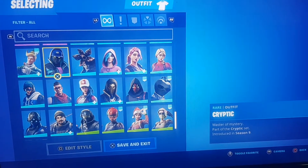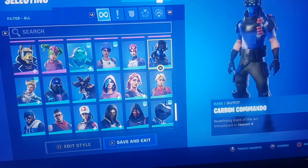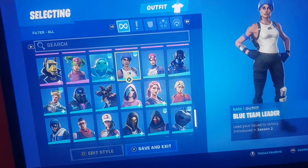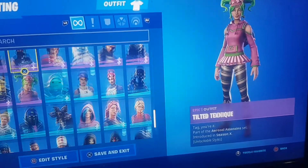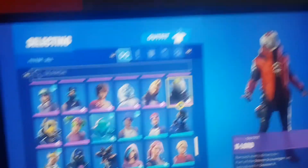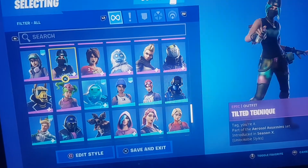Demogorgon, Strange Things, Cryptic, Codename ELF, which looks like TFU, Carbon Commando, Bright Bomber, Blue Team Leader, and Ripley versus Sludge, Zoe, DJ Yonder, X-Lord, Vega, Trog, TNTina, Tilted Technique.